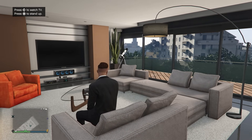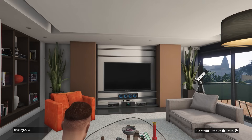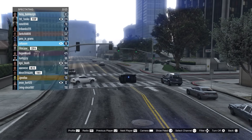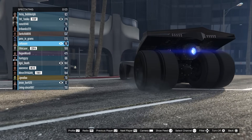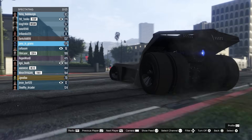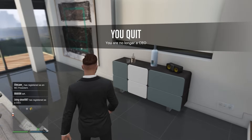Many AFK methods have been patched over the years, but the one that's still working — and that I used to fill up my bunker this week — is to go to a high-end apartment, sit down, and watch TV. Switch to the channel where you're spectating other players. While on that spectator screen the game won't kick you. This requires being in a public session. I've gone AFK for 10 to 12 hours using this method with no issues — great for filling your bunker while sleeping, at work, or at school. Just make sure to disband as MC President or CEO beforehand so your businesses don't get raided.